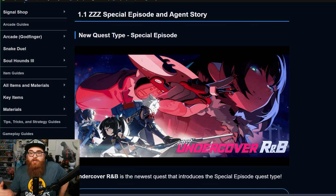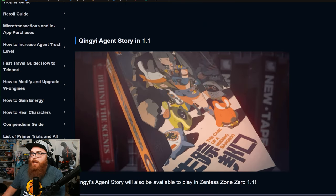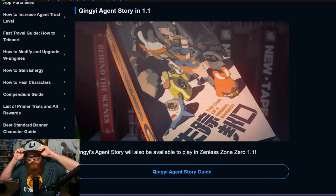Undercover R&B is going to be the new special episode, which covers the police squad alongside Jane Doe and the mountain lion reserve troop. It's a special episode, so to me it seems like it won't be part of the main quest line — just a side episode. But who knows, maybe it is part of the main quest line and I'm just over-analyzing the 'special episode' label.